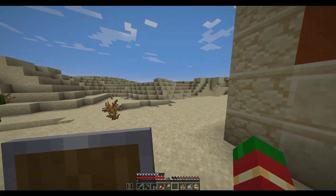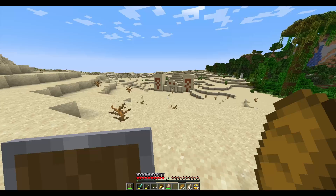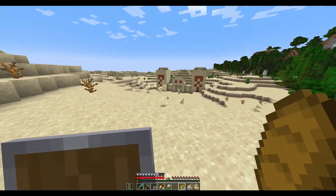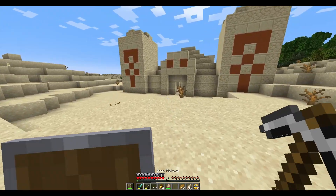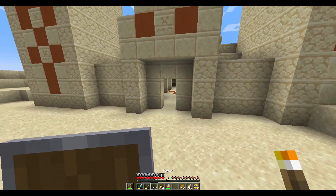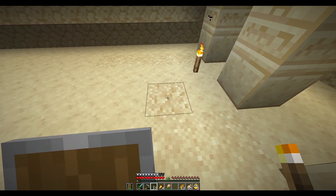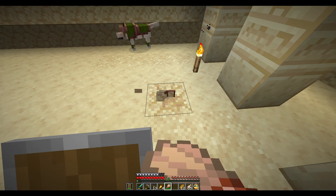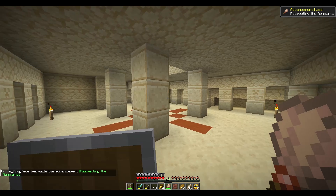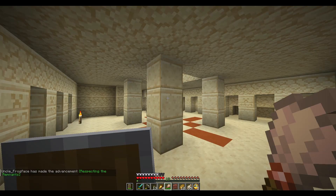We should probably start heading back. Would you look at that. I'm having a little bit of an explore around and just like buses - search ages for a desert temple and then two of them pop up. So let's go have a little bit of an explore in this one. We've got our sword, we've got our pickaxe, we have got some torches. And I think immediately I may see a piece of suspicious sand. Yes, what's coming out of this? That is a pottery shard - the miner pottery shard.